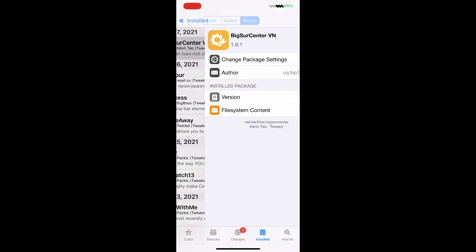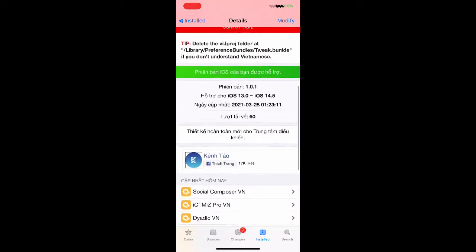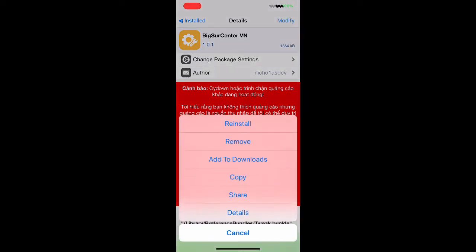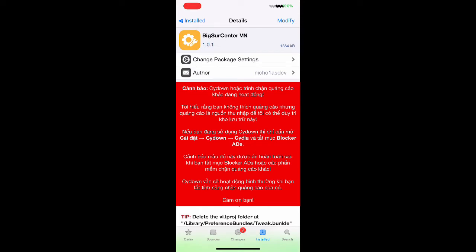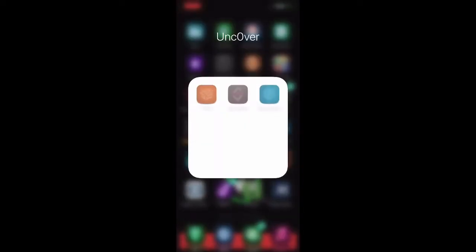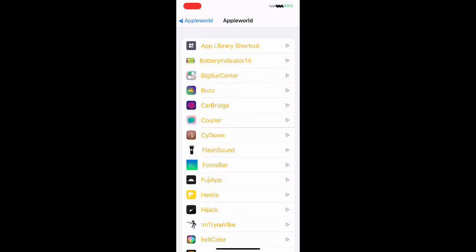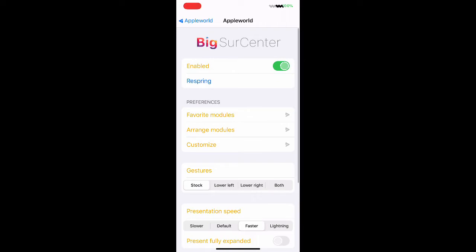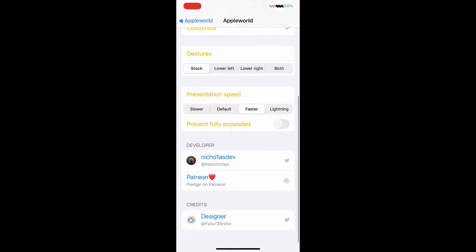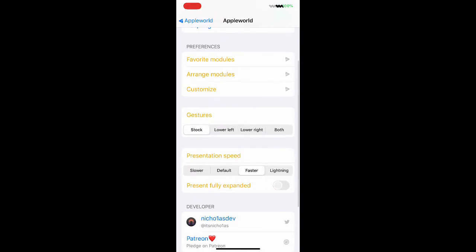The first tweak we're going to talk about is called Big Sur Center. As you can see, the description is in French, but don't worry about it. All you have to do is download it. On the top right corner where you see Modify, you'll see Install — hit that to install it. Once installed, go to Settings and look for Big Sur Center. This is the interface for it, and there are a few options to configure.